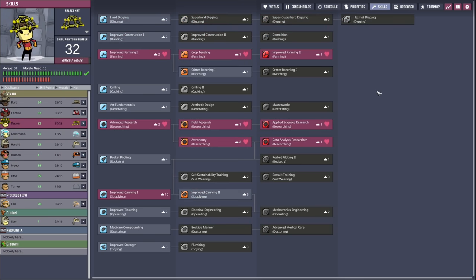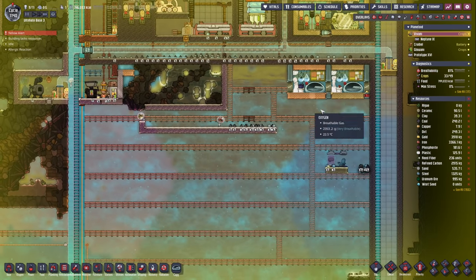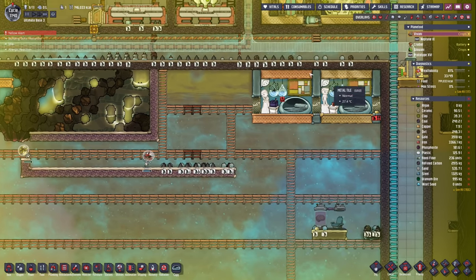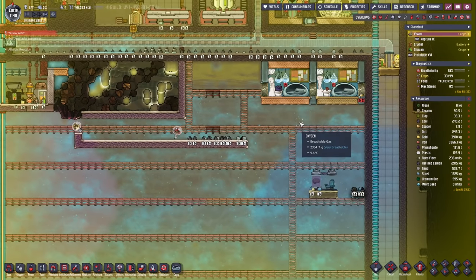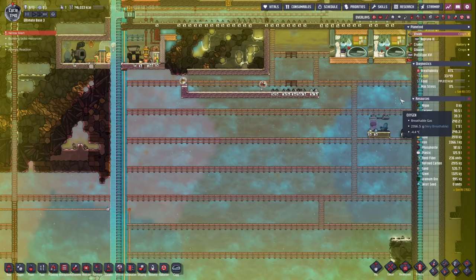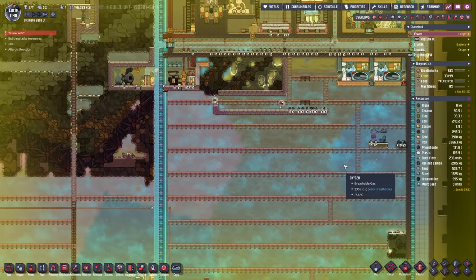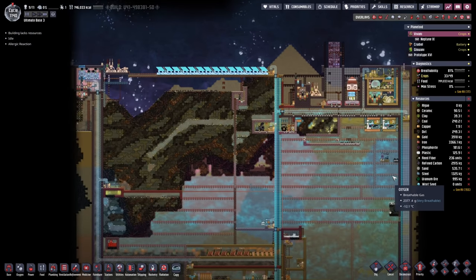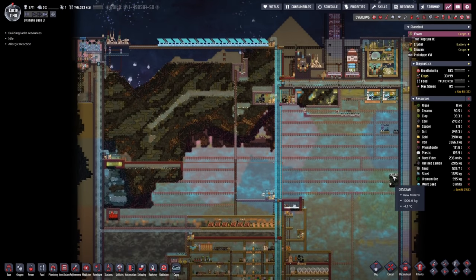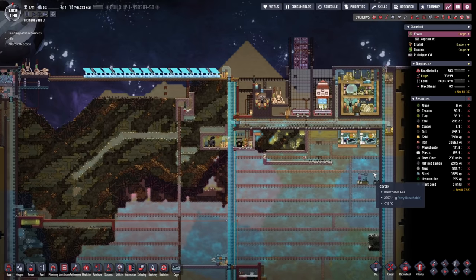I think we can only really compare these numbers once the entire living module is done. But now we know what we can go for, and the next time we're gonna take this to the next level by adding a second layer of bedrooms, then continue with a mess hall and a system that connects everything together — it's gonna be nice. I would say with that out of the way, let's wrap it up for today. Thank you so much for watching — I hope you enjoyed it. Have a great time and see you in the next one. Bye-bye.